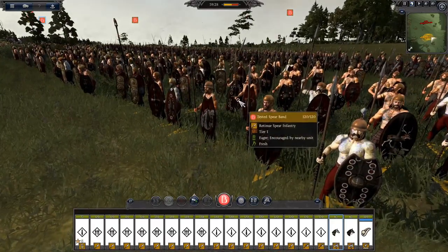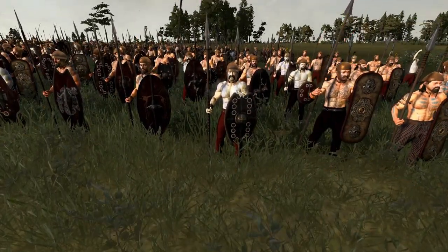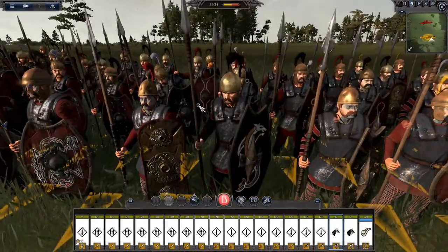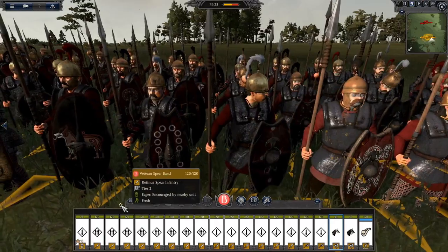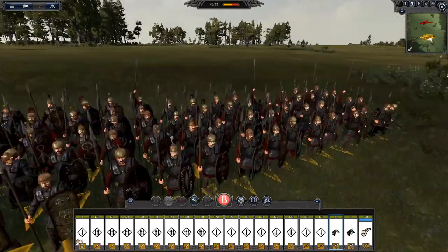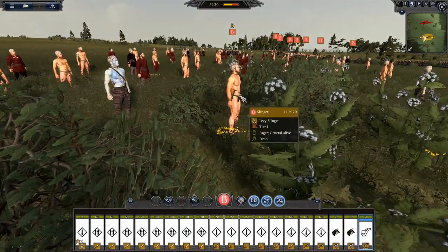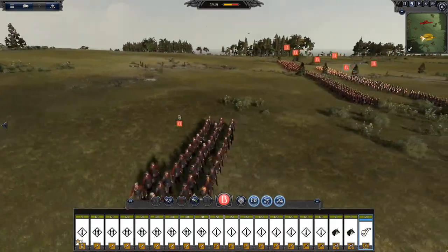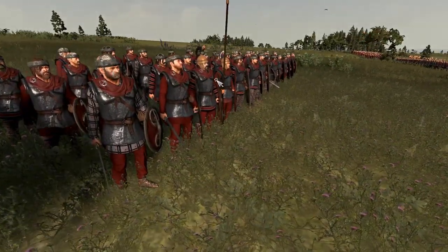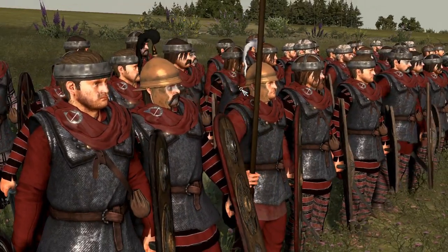We've got some Tested Spears - they're a bit more lightly armored, they've got their woad on, you can see here. They look awesome. We've got some Veteran Spear Bands - these are gonna be your elite stuff, your chosen men that look after your warlord. We've got Slingers back here looking very, very nice. We've got our general which is a Battle-Hardened Druid. I think these guys could look a little bit more druidic - give them like capes and maybe hoods.